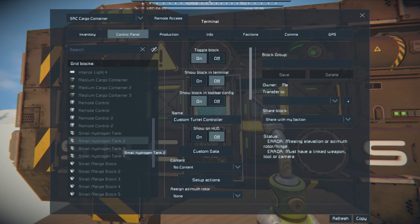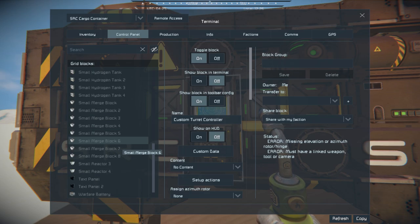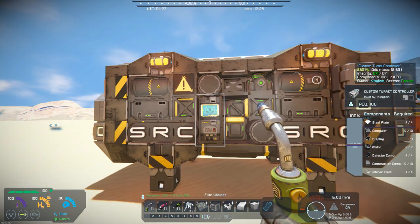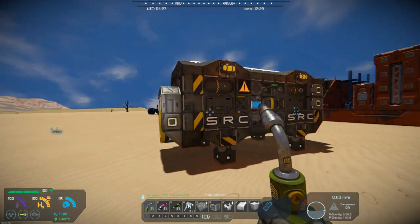It has lighting, the cargo, hydrogen, merge blocks — and I'll kind of talk about that in just a little bit — and then the reactors and the warfare batteries on there. It really has a lot of items on there.